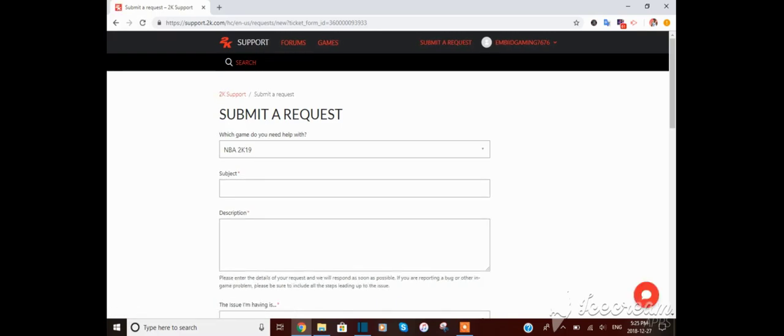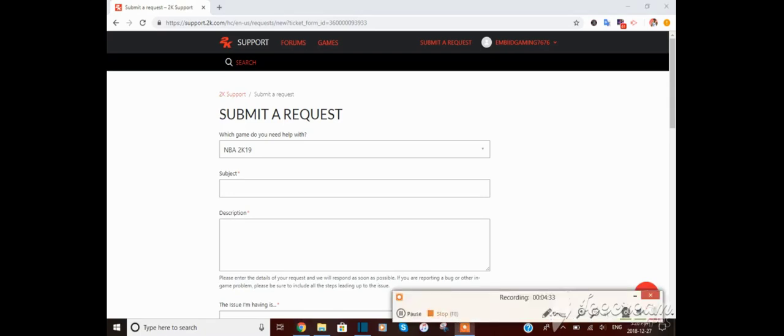Now you can see the orange button on the bottom right corner of your screen — that's how you get to the live chat. Put in your first and last name and your online ID, then just wait until a 2K agent comes and helps you out. Hopefully you guys enjoyed this and it helped you out — go get them pink diamonds!